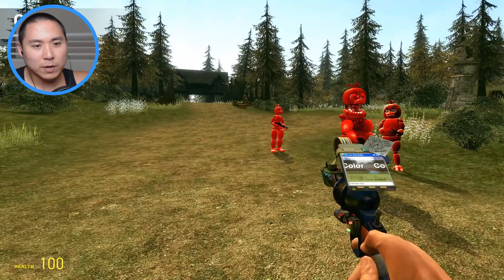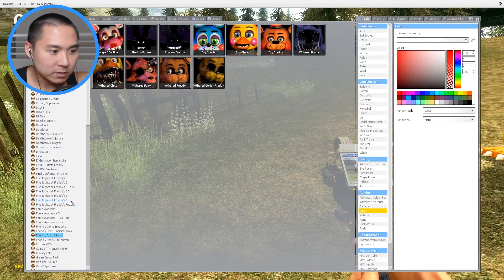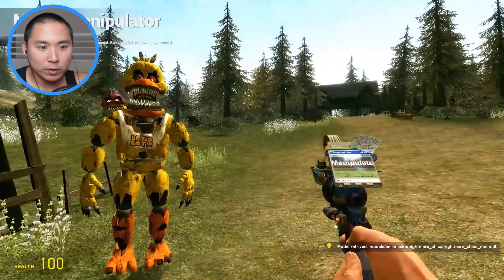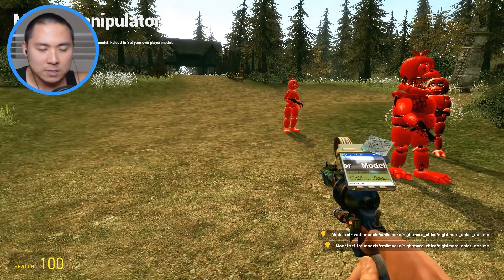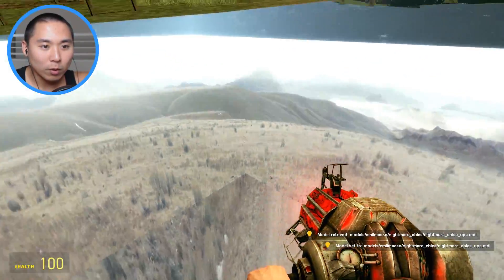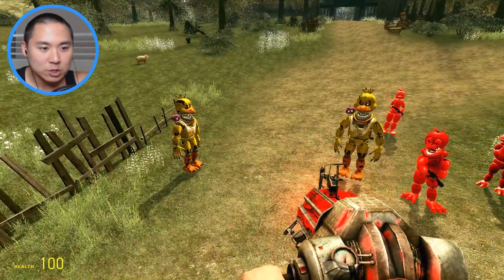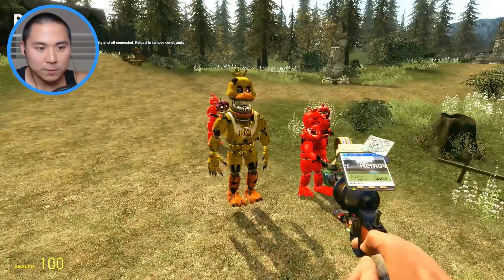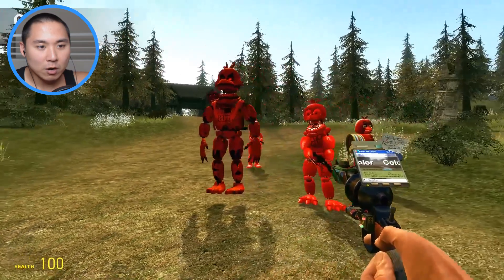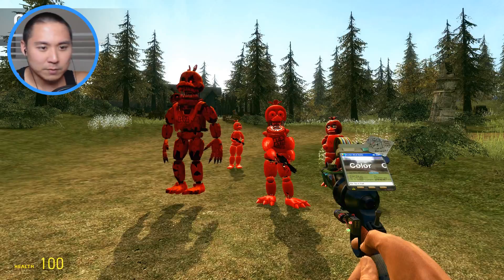So now we have three Chicas over here. We should also probably get the nightmare version of her, so let's spawn a regular Chica and then spawn nightmare Chica. She's not going to stay put because unfortunately this map doesn't quite support her — we're going to have to go hunt for her in the ground below. Alright guys, we're going to retrieve nightmare Chica from the depths below and make her red too. So now we have pretty much all versions of Chica except maybe adventure Chica or phantom Chica.